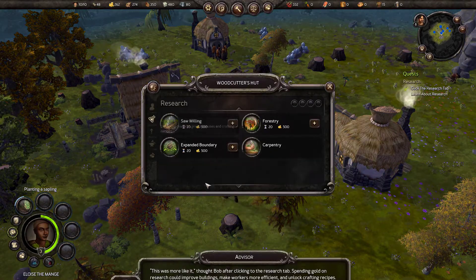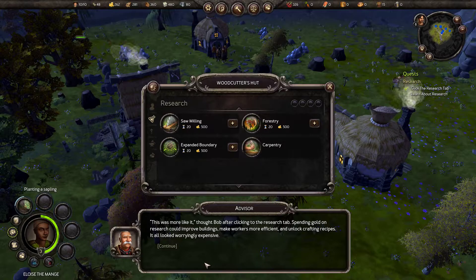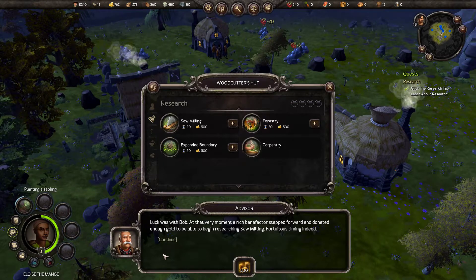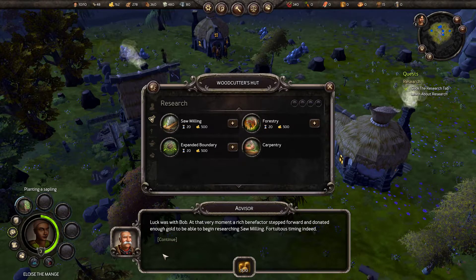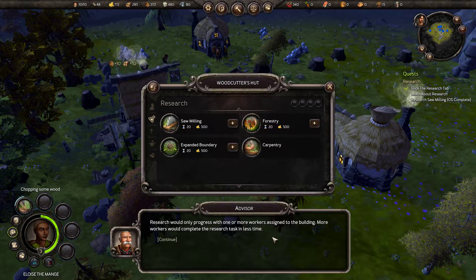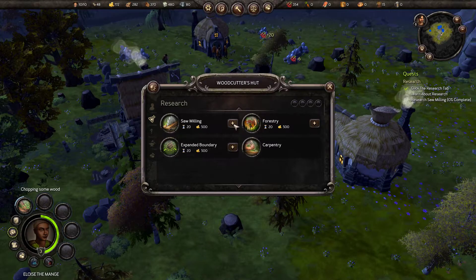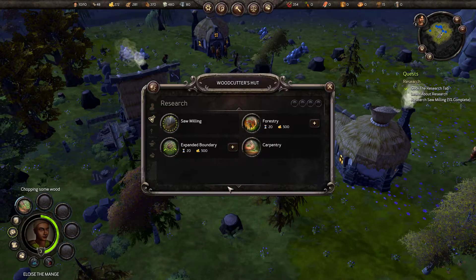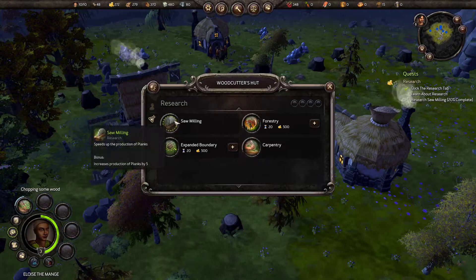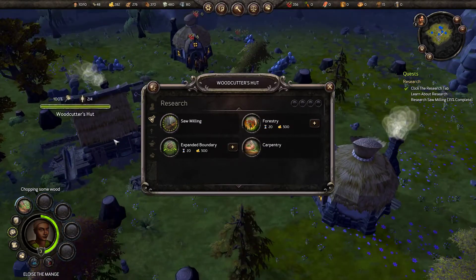Research tab — let's do that then. After clicking to the research tab, spending gold on research could improve buildings, make workers more efficient, and unlock crafting recipes. It all looked worryingly expensive. Luck was with Bob — a rich benefactor stepped forward and donated enough gold to begin researching sawmilling. Research would only progress with one or more workers assigned to the building; more workers would complete the research task in less time. Let's research sawmilling — time of around 20 units and 500 coins. Look at all those peasants just standing there not doing anything. Come over here, peasants — find ye some berries. You're eating food but you're not picking any up. Lucky you peasants just hanging out there eating berries like bonbons while we research sawmilling.